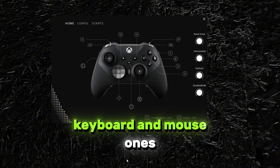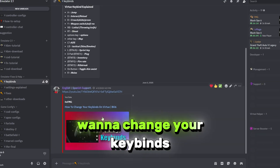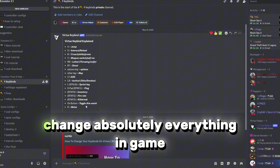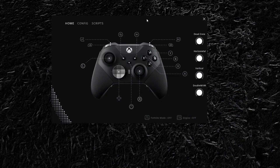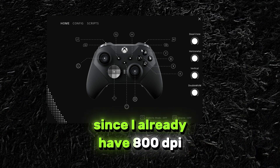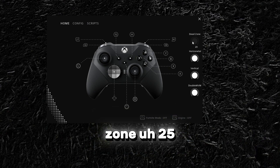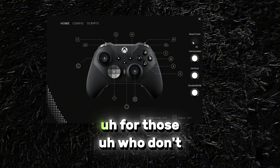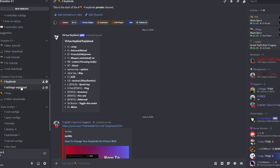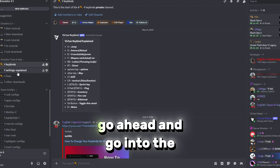The keybinds are automatically transferred to the default keyboard and mouse ones. In a case where you want to change your keybinds, go ahead and watch this video — it will explain how to change absolutely everything in-game and in Virtue. In my case I don't want to change any keybinds. Since I already have 800 DPI, I'm going to set my dead zone to 25.